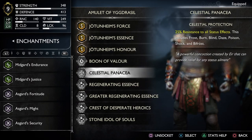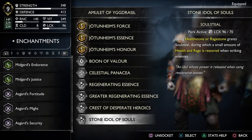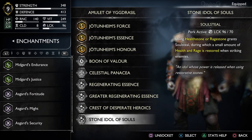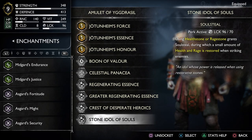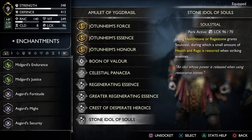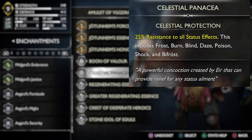In the updated self-healing build we are using Greater Regenerating Essence, which is essentially the main thing that lets you heal. We're also stacking Regenerating Essence on top of it, which in my experience they stack and work together. Instead of having three Jotunheim amulet pieces, we swap one for the Celestial Fantasy, which gives you 25% resistance to all status effects.